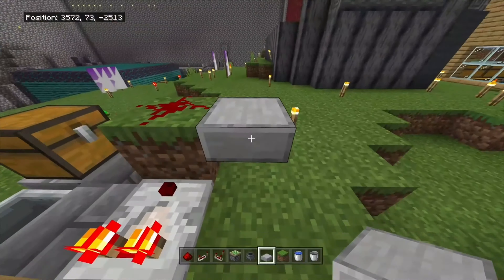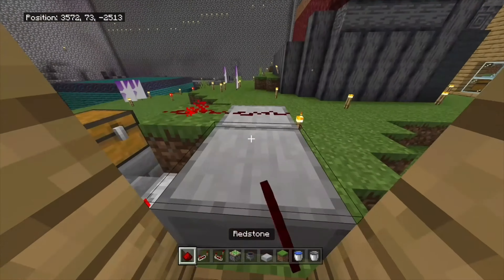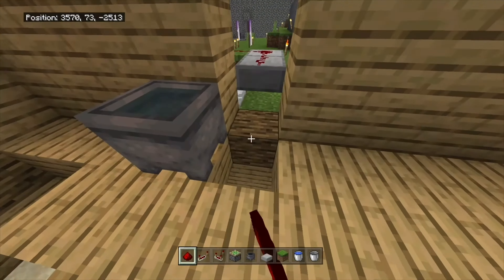Now you're going to place a couple of slabs, throw a little redstone on top, then dig out three blocks underneath.